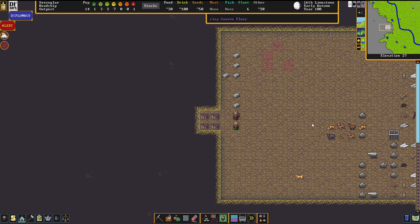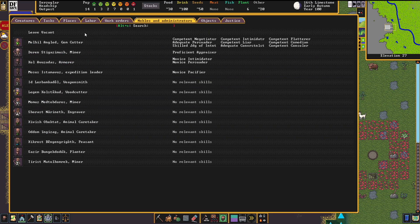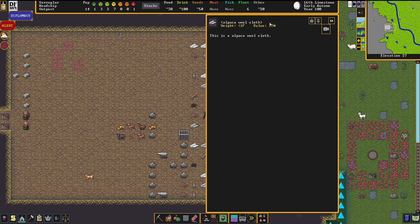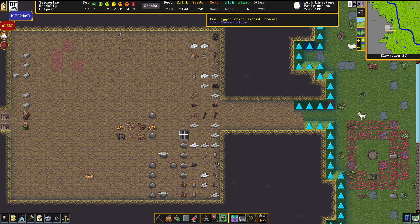First, I want to talk about the trade topic. To trade, you need a broker. You will find that in the nobles and administrators menu, and here, among many other people, you will find your broker. When you are searching for a person to pick up here, you always want to have somebody who's a good appraiser. Your broker will not only handle the trading, he will also be the one in charge of determining the value of items. The better the appraising skill of the person, the more exact these values are — that's the most important aspect. The trading itself currently isn't too advanced, and you don't need a silver-tongued persuader to make good trades.